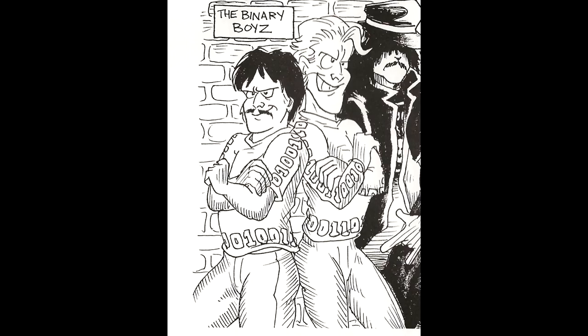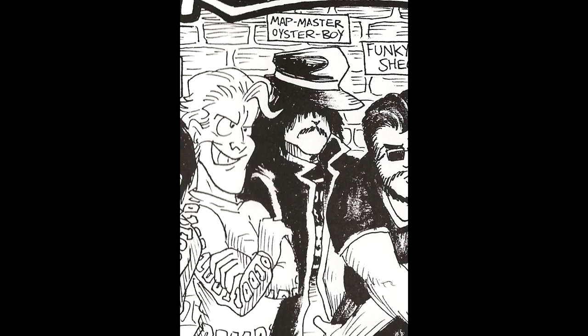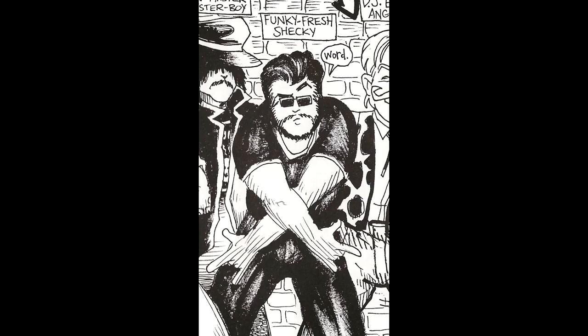First off, you got the Binary Boys — Bruce J. Mack and Brian Kelch, the programmers of the crew. They'll program your game while not dressing lame. I want a jacket like those ones. I bet if this was in color, they'd be black jackets with green numbers. Up next, you have Mapmaster Oyster Boy, or W. Scott Simmons. This guy knows his cartography like he knows his fashion. In the middle is none other than Funky Fresh Shecky, or Mick Friedman. He's got the talent to do art assets for entire games in two to three months. Some of you might know his work from other endeavors, but we'll talk about that later.